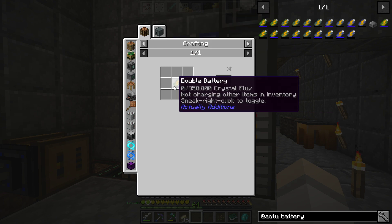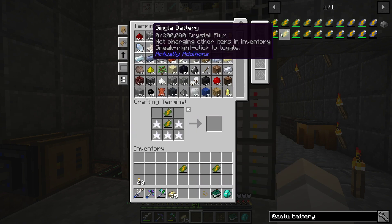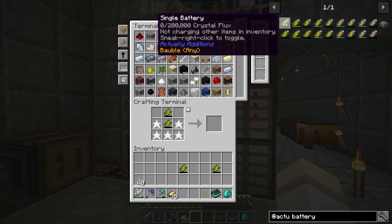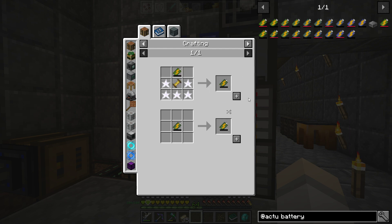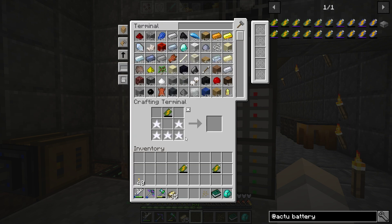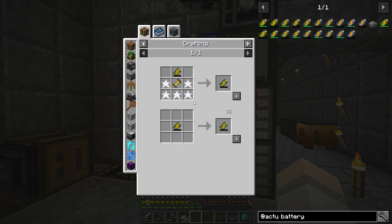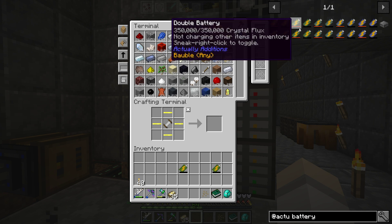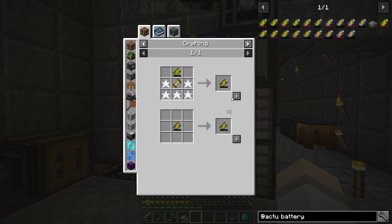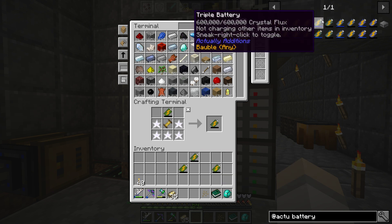Then you're going to make the double version, which is like this and like this. Wait a minute — didn't we just make those guys again? I thought I just made a crap ton of those. Oh no, I used them in the batteries, okay, that's why. So we do the double battery — ta-da! Then we do the triple battery.